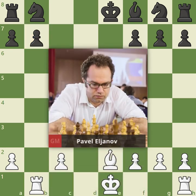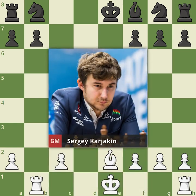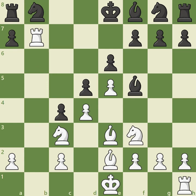Grandmaster Pavel Elianov, playing Black, tried to resolve some of the tension with c4, closing the center but allowing his opponent, former world championship challenger Sergei Karjakin, to regain the pawn with rook takes b7, when White was able to turn this active position into a fine victory.